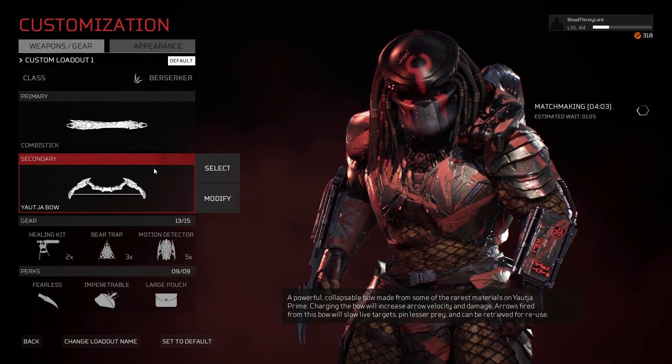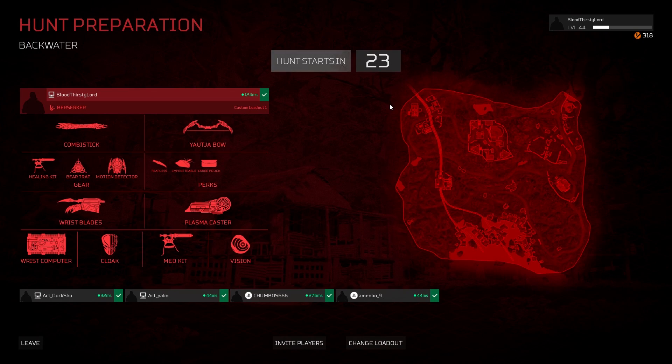Without further ado, let's get straight into this. We're about to start versus four fire team members. It did take around 20 minutes to find this match — that's the most insane part — and we have 120 ping. So hopefully it's not too bad. Hopefully we don't lag too much on the map of Backwater. Let's see what we can do.